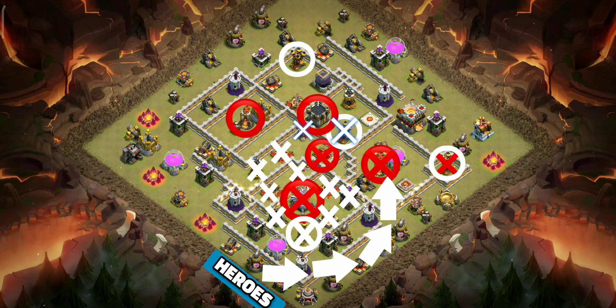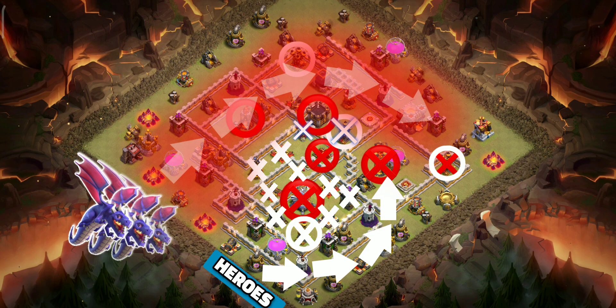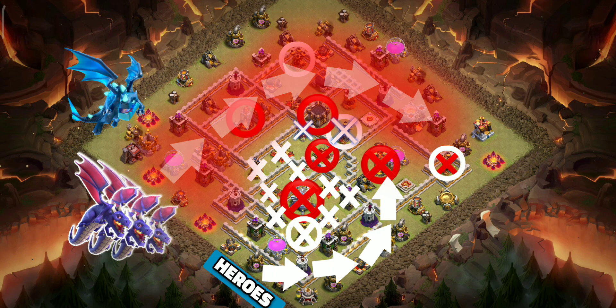After that the heroes will walk this way and take down this inferno and air defense. We will zap this air defense along with the sweeper, in case the wizards don't take it down. That will create a narrow straight path for the dragons — they will move like this. Electro dragon will be used to keep them centered early. Warden ability with rage spell will carry them through the multi-inferno, and with the help of a poison spell they will easily take down the CC. They will swoop to the back end afterwards and finish on the town hall.